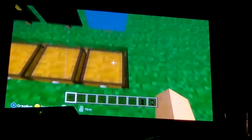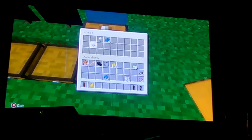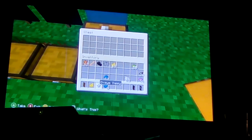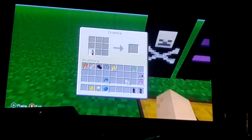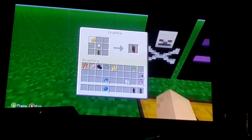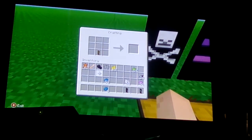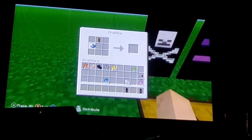Next is this sunset, which I really like. For that you're going to need an orange banner, a dandelion yellow dye, and a cyan oxeye daisy. Put the orange banner at the bottom and the oxeye daisy in the middle with the yellow at the top — that gives you this result.